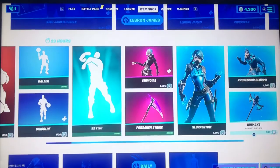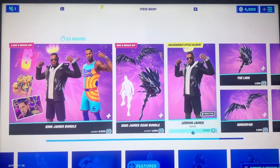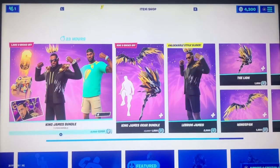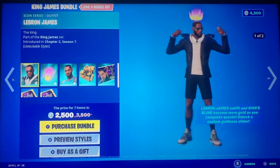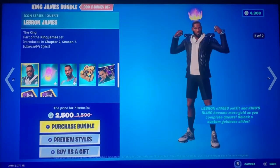So let's go to the item shop quick. I don't know why my Nintendo Switch looks like this — I hope this is what it's supposed to look like. Something's wrong with my Nintendo Switch, but we have King James right here. This is the most coolest skin I've ever seen and the most coolest icon series.